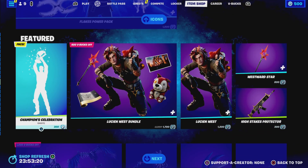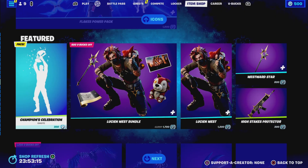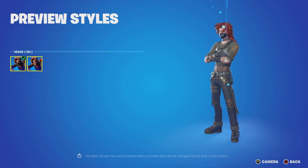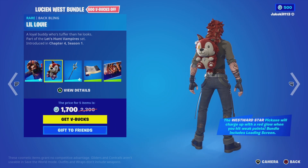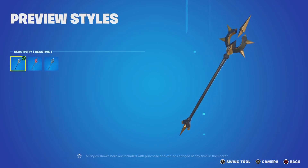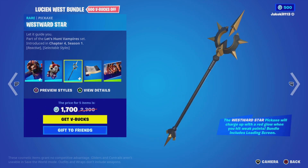We've got the Champion Celebration emote. We've got the Lucian West bundle — Lucian West with styles Mask On and Off — with the backbling Little Louie and the Westward Star pickaxe with sound reactive On and Off.